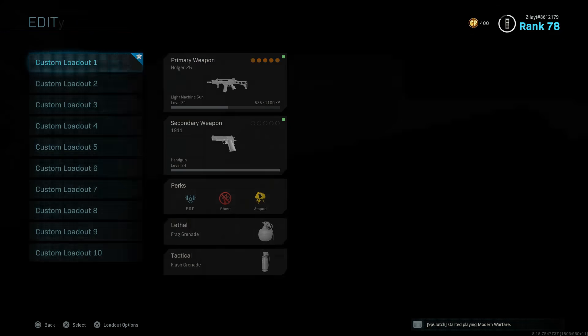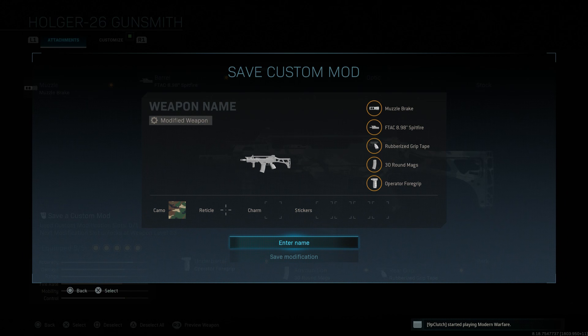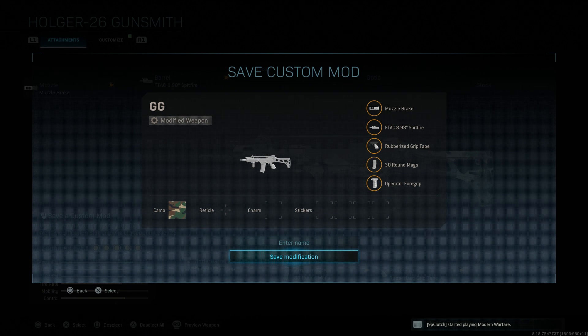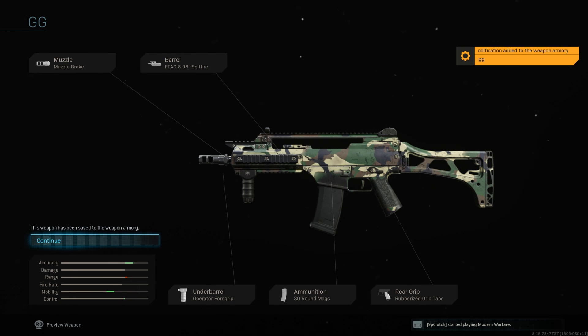Now once you've got the Holger class set up, you'll see it says press L2 to save custom mod. Click L2, enter a name — just name it GG — click done, and save modification. Once we save the mod, we can go back over to Warzone.